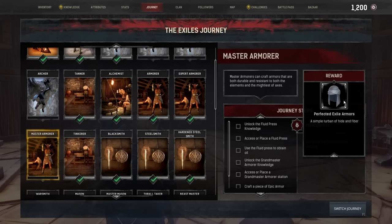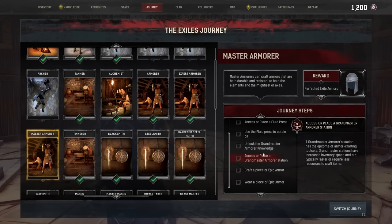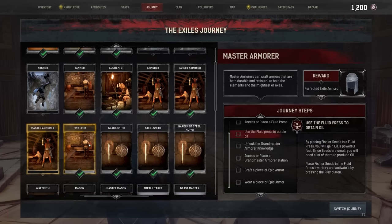They look exactly the same as the original armor but they've got much better stats, so it's definitely worth getting. To complete that we have to complete the master armorer journey step to learn all that.